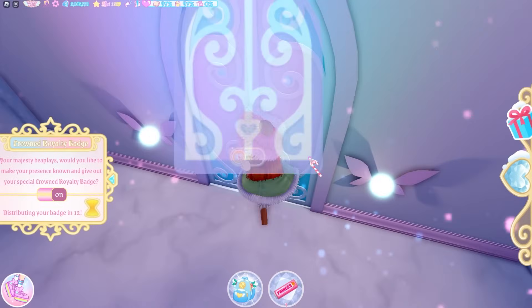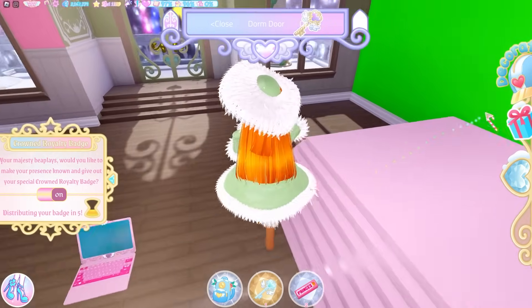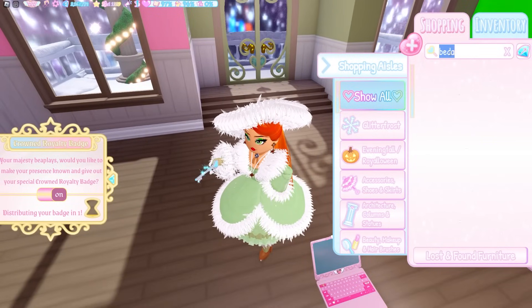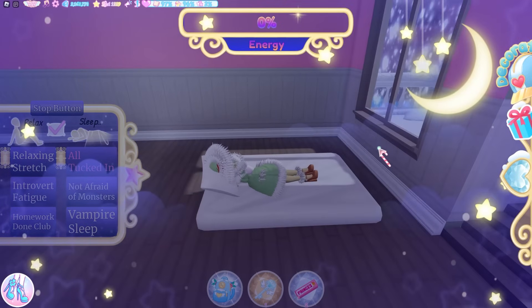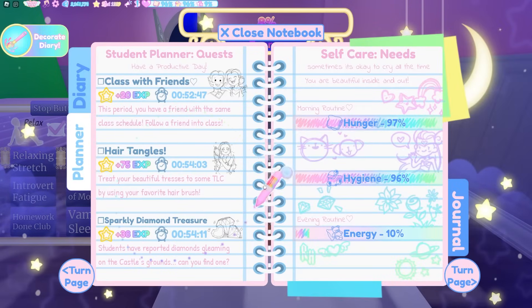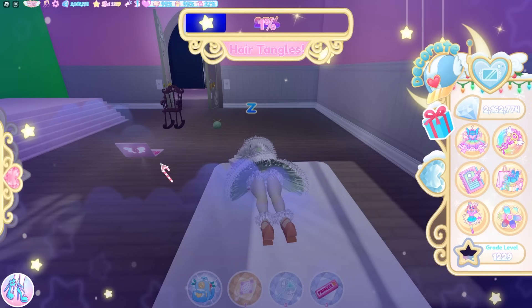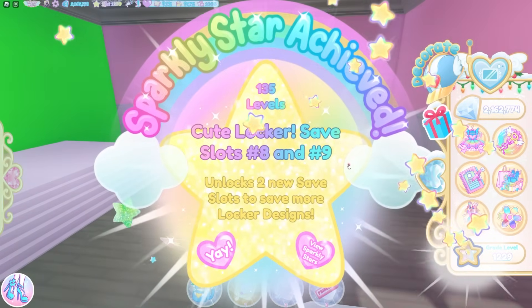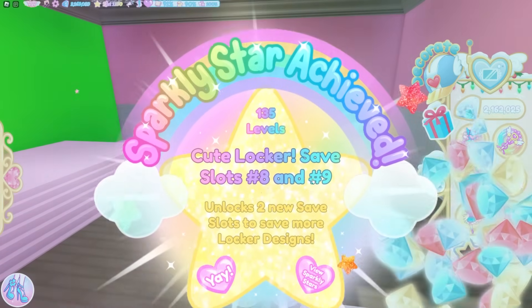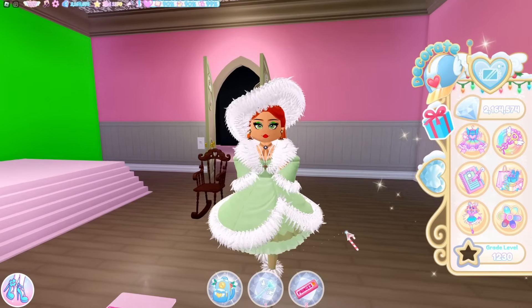Sleeping is also beneficial for leveling up because each time you sleep you get a bunch of experience. My dorm is being redone so I'll just pop a mattress on the floor - all you have to do is lay down and let your sleep bar fill up over time. If you also have the sleeping quest you'll get even more, and make sure you put on some pajamas in the outfit section of the dress-up menu. I also have the 'Hair Tangles' quest, so I'll complete both at the same time. Once done: another level up, another 1800 diamonds - and I even unlocked another locker safe slot!